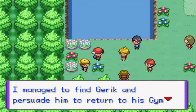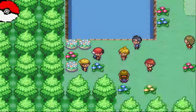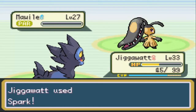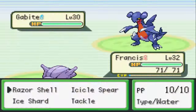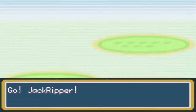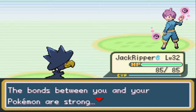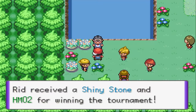Nate says he's surprised to see me, and reveals he managed to find Garic and persuade him to return to his gym in Sienna City. He joined the tournament hoping to fight me. He's got a Mightyena - that Intimidate is kind of annoying. Francis learned Razor Shell during training, which is awesome. I use Icicle Spear and it's dead. Then there's an Alakazam - I send out Jack and use Ominous Wind. We win! 'The bonds between you and your Pokemon are strong. The winner is Red!'